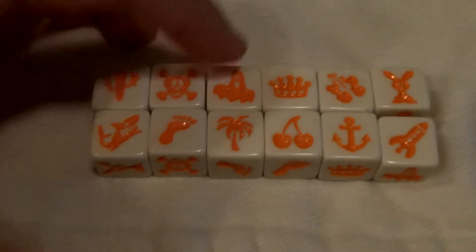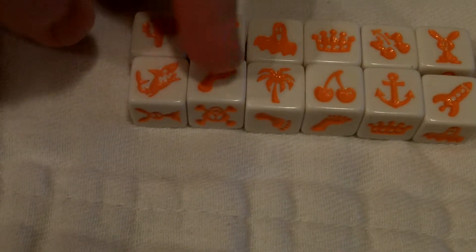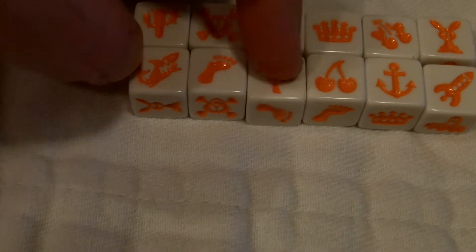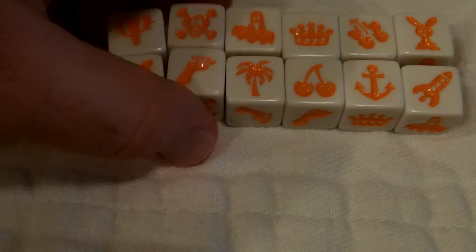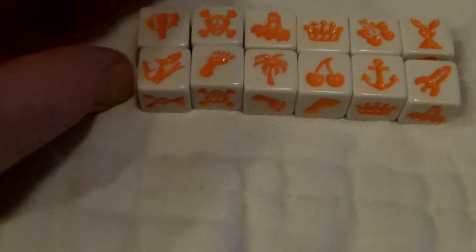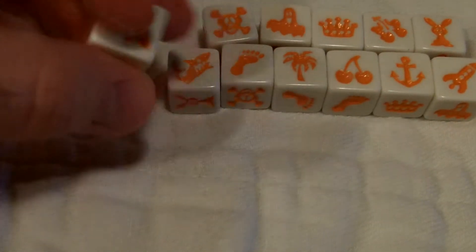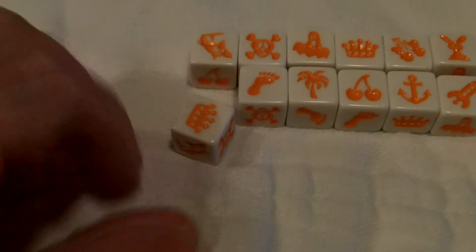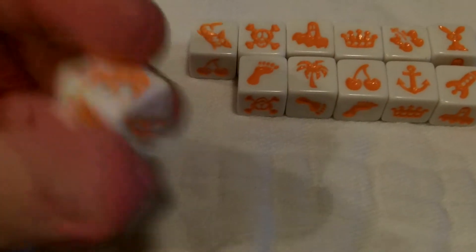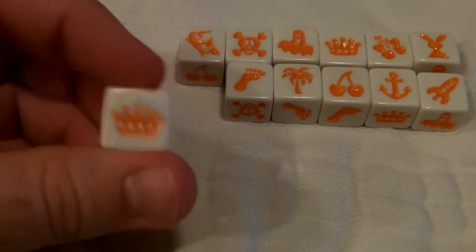The 12 images are: a cactus, a skull, a ghost, a crown, a flower, a rabbit, a shark, a foot, a palm tree, a cherry, an anchor, and a rocket. These are on all the different dice in different combinations — all 12 images are mixed up across all of the dice.